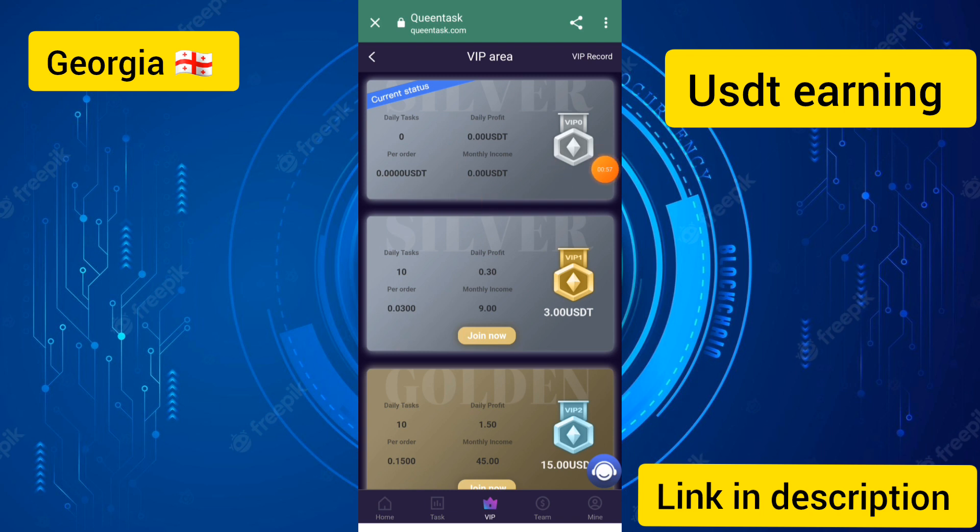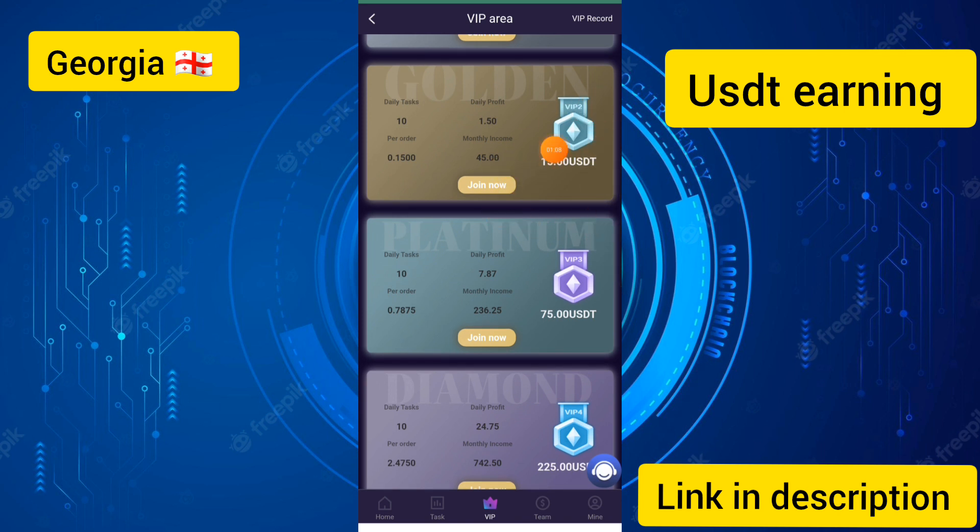After creating your account you can see all the VIP area details. VIP 1 price is 3 USDT and you can earn up to 0.30 dollar in a day income. You can also see all the details of VIP 2 — if you upgrade to VIP 2 you can earn up to 1.50 dollar profit.